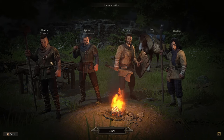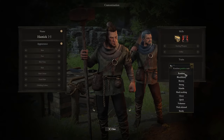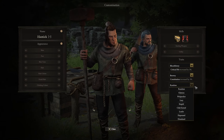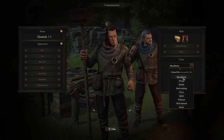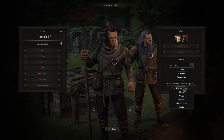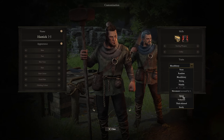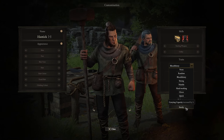Now for the traits — once you've picked your classes, you get to pick traits. The way this works is you pick a positive trait and you get that for free. Then you can pick another positive trait, but it will ask you to add a negative trait as well. Positive traits include: Bloodthirsty for extra critical hit, Strong for extra strength, Nimble for extra dexterity, Hardworking for more experience, Clever for profession experience, Quick for movement speed increased, Volunteer which reduces wages by 10%, Thick-Skinned for 3% base guard, and Stocky for carrying capacity increased by 3.